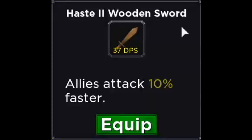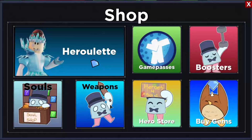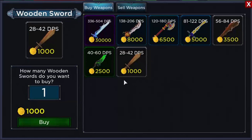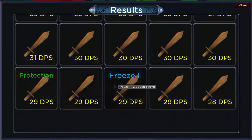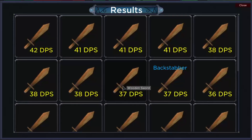I also use a Haste 2 sword — it allows allies to attack 10% faster. It doesn't matter what the damage per second is on this sword; you can get it from the shop. You come to the shop, go down to weapons, and get the cheapest sword they have because you're looking for the ability. You can buy increments of 25 wooden swords at a time for a thousand gold a piece. Then you just look at the different effects you got. It's so cheap — it's easy to re-roll it over and over again until you get the one you want.